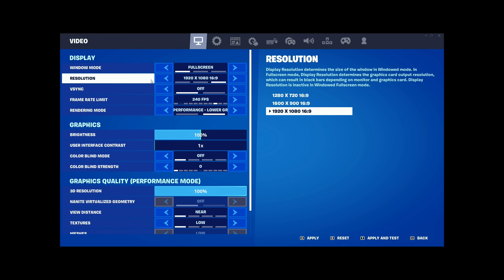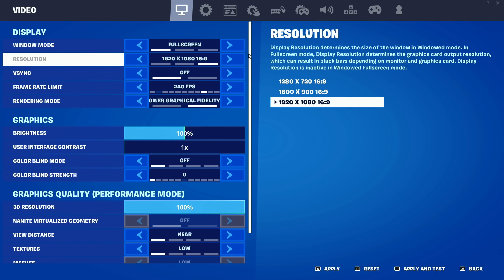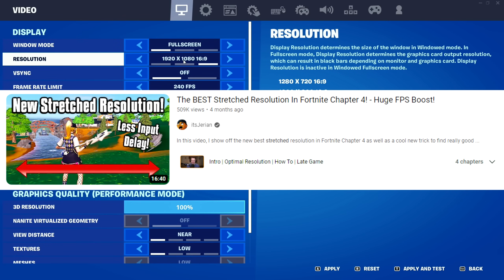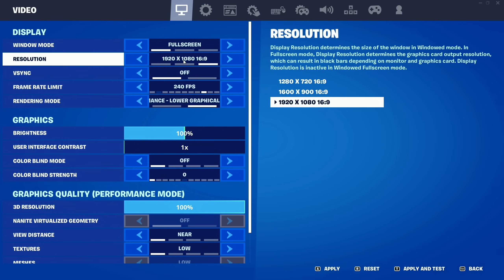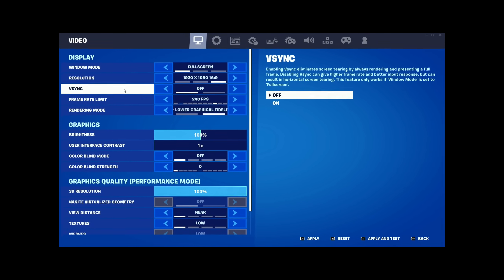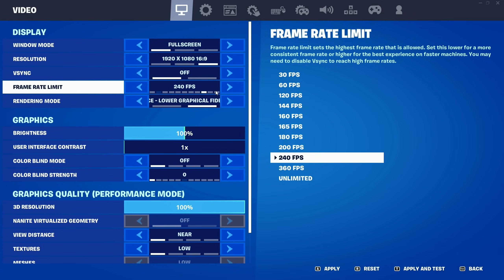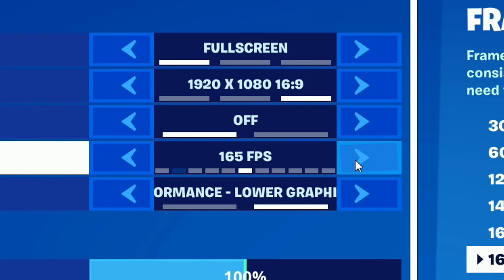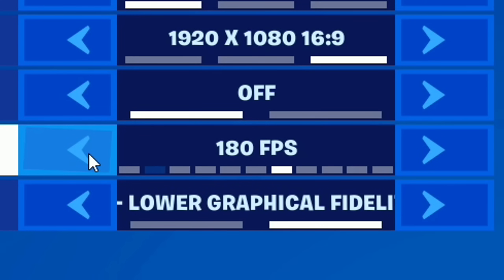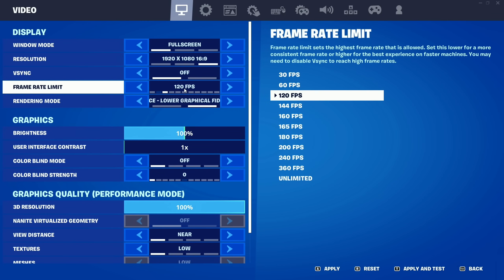For resolution, have it at 1920x1080. You could use a stretch resolution, but 1920x1080 is the safest and best for content. V-Sync — have this off. The only V-Sync you should ever use is in your NVIDIA Control Panel, never in-game. For Frame Rate Limit, have this one above your monitor's refresh rate. On a 240Hz monitor use 240; 165Hz use 180; 144Hz use 160fps; 75Hz use 120fps.